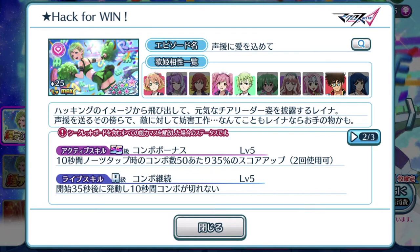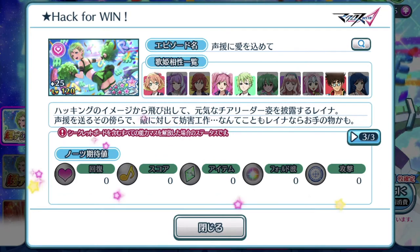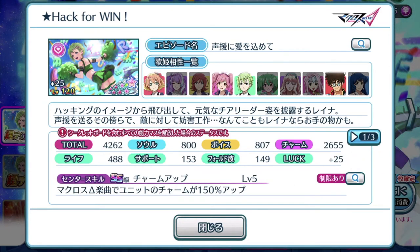So for every 50 combos you manage to rack up, you get a 35% boost in score. Imagine using this on the Christmas song for Frontier - that's like 600-plus notes. Can you imagine the percentage boost? The live skill is another combo bonus or combo break preventive skill. It'll be cool to see episode plates like this in the future with this new active skill on a 7-star with special notes attached. Personally I'm a Ray Ray fan so I definitely want this episode plate, but for regular players this is a must-have as well because it's first of its kind.